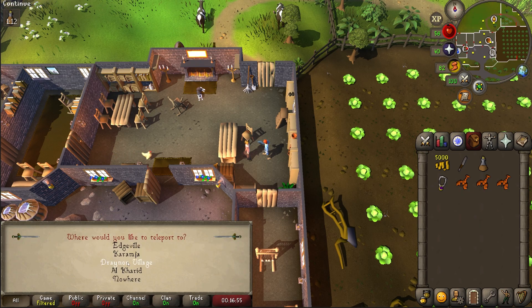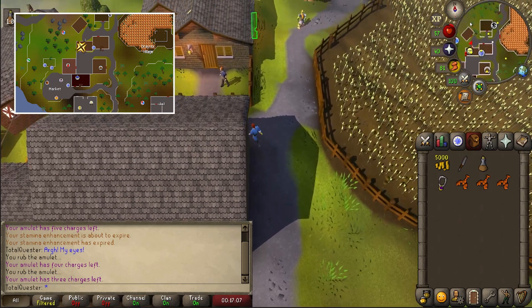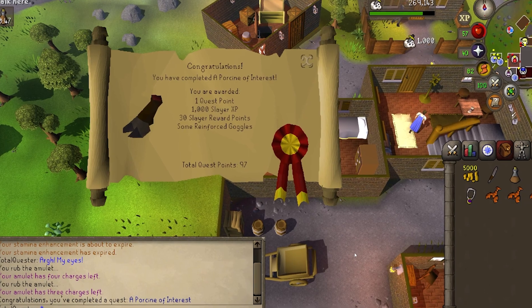Then use your glory to once again teleport to Draenor Village and make your way back to Spreea's house a little northwest. Talk to Spreea and after a bit of chatter, quest complete.